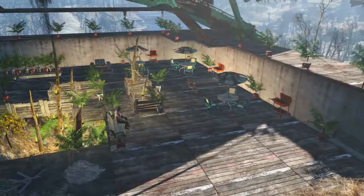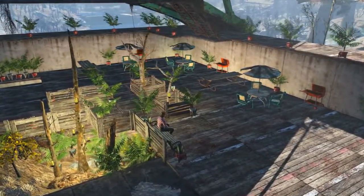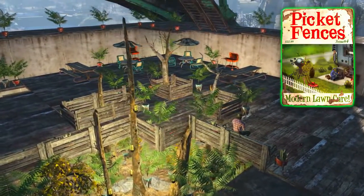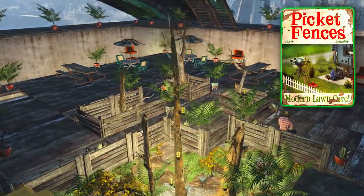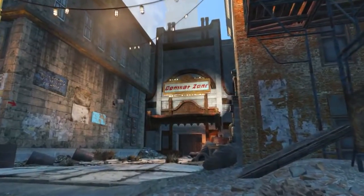Welcome back to Fallout 4. My name's Camel and this video is going to be a walkthrough guide in which I will show you how to acquire the magazine Picket Fences issue number 4, Modern Lawn Care edition, that teaches you how to build potted plants at your settlements.